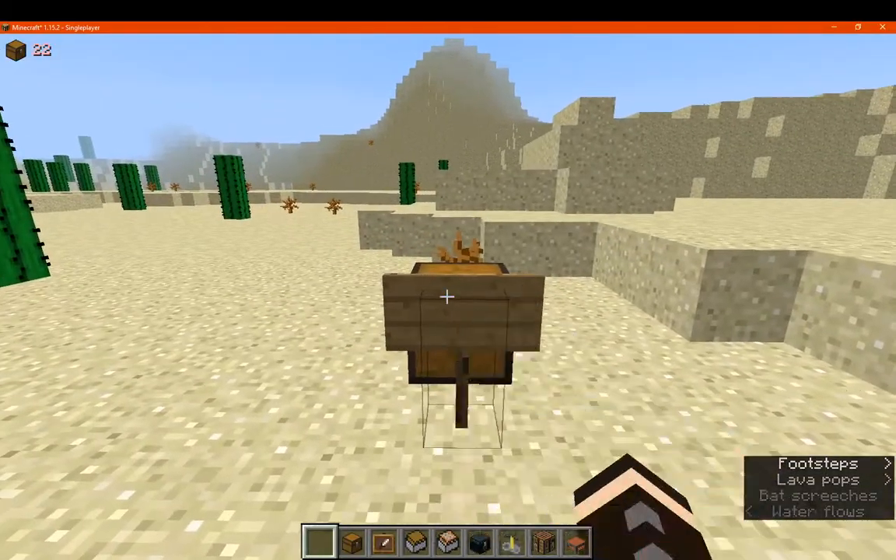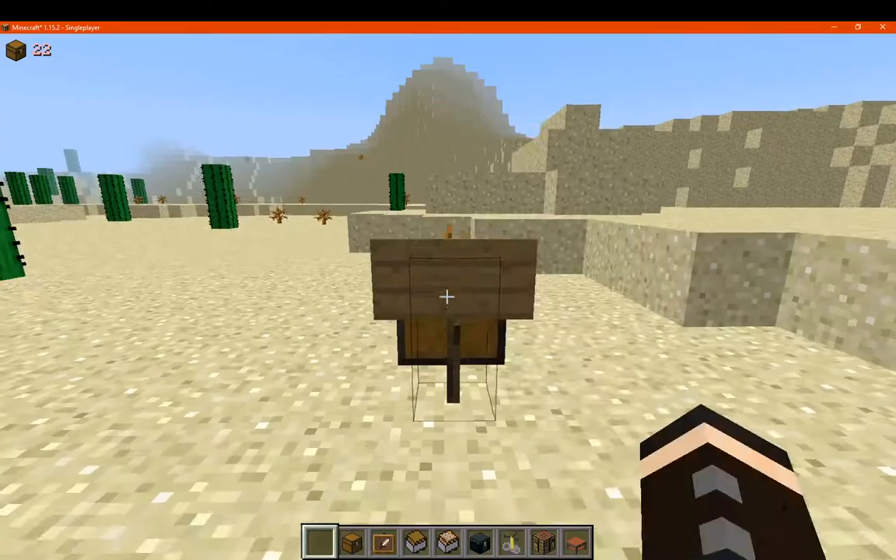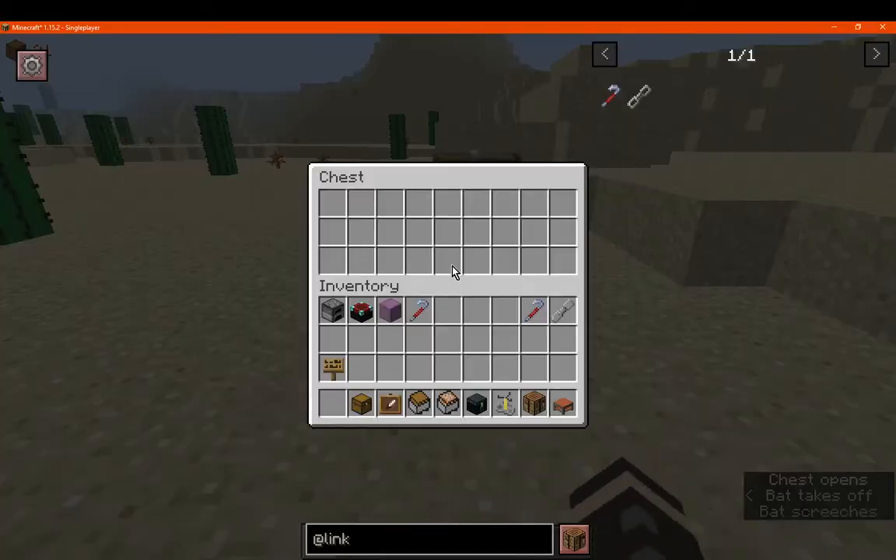Next, we'll cover passing through inventories. So if we try that, we can't pass through the sign — we'd still have to go around it.